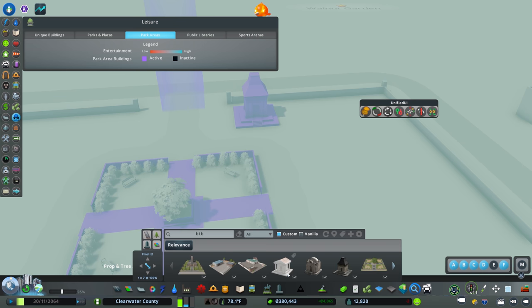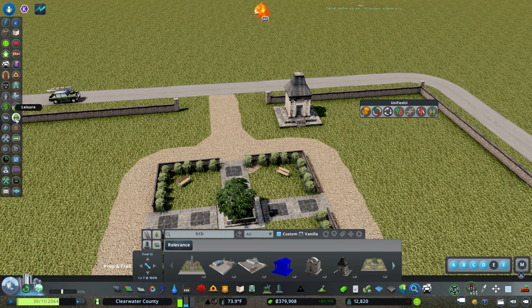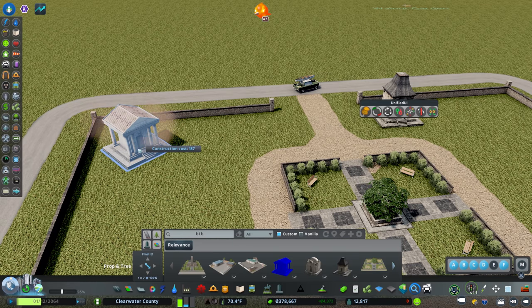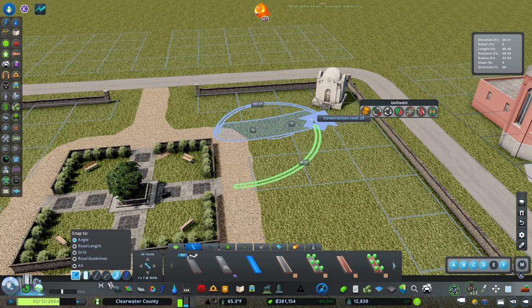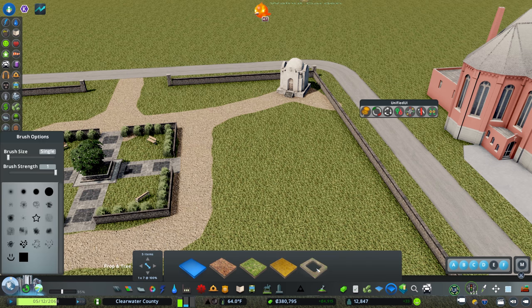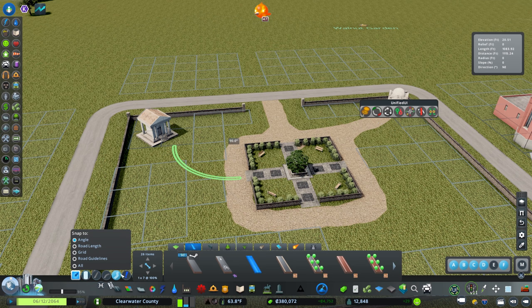We're going to have a couple of large mausoleums by the main entranceway — that's where the town founders would potentially have their mausoleums. We might give them their own private places in the corners and then send a path over to these mausoleums. There's an issue with the path snapping to the side of things that really bugs me, so I'll try to resolve that by eliminating the conflicting node.